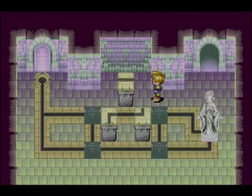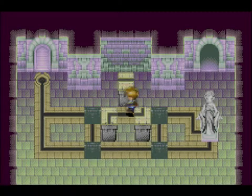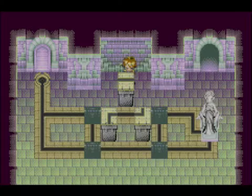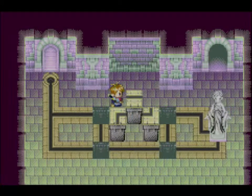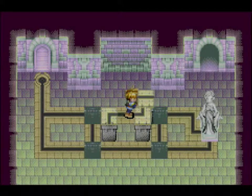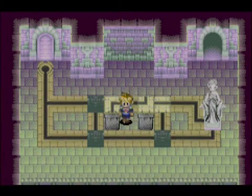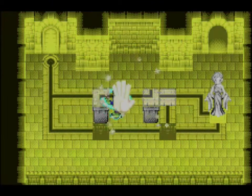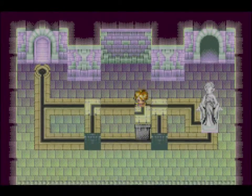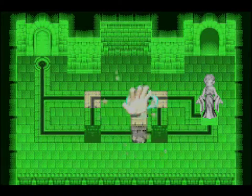Let's go up the stairs. Here we have a slightly more complex but still pretty easy puzzle. As you can see, there are two paths that come out of the goddess statue. You only have to make sure that one of the lights reaches the end. We're going to push this here and this one all the way to the left.